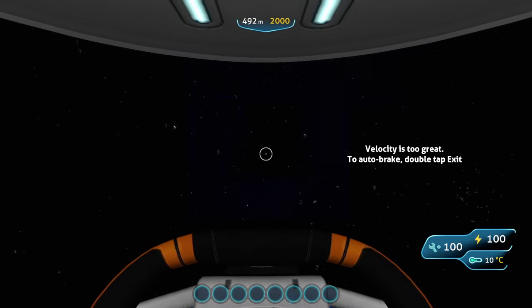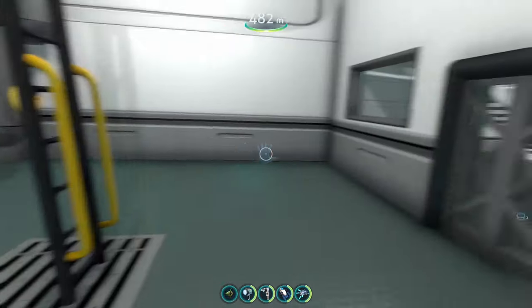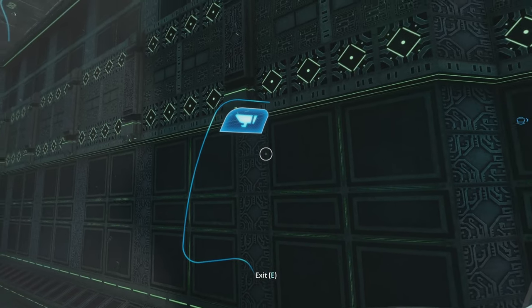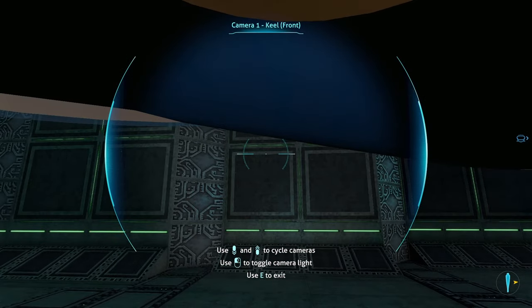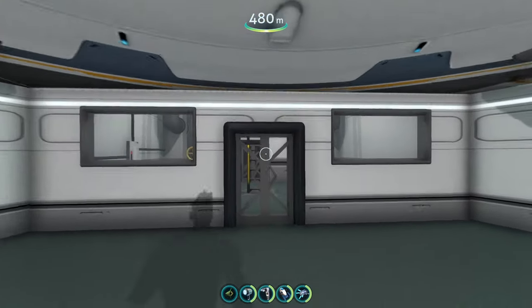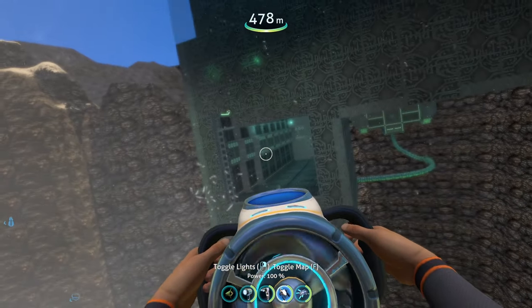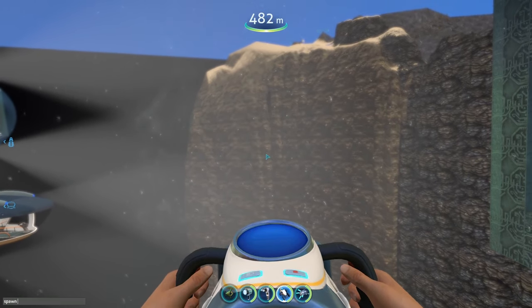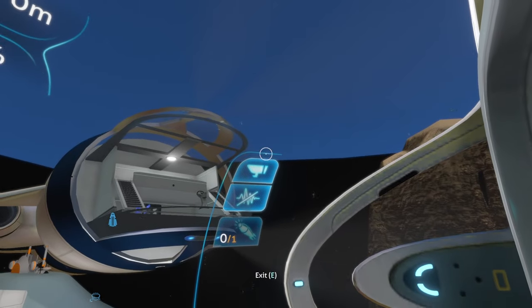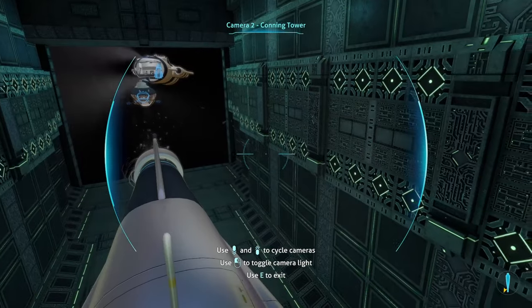The Seal is not gonna fit — I can already tell. The sides are too wide and it has too big of wings. Yeah, confirmed — the Seal is too wide. But the Cyclops is just the right length — I know it's gonna fit. Pause all these statements by the way — we're talking strictly about submarines and submersible vehicles underwater. And there we go — the Cyclops was able to fit in here!